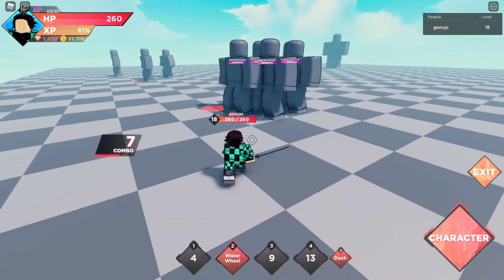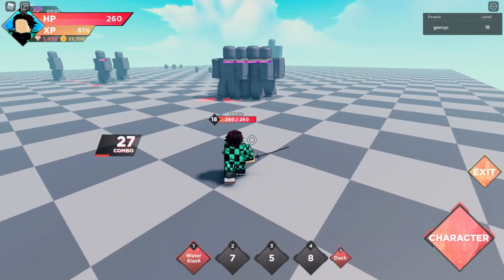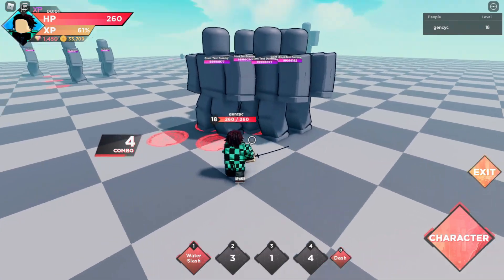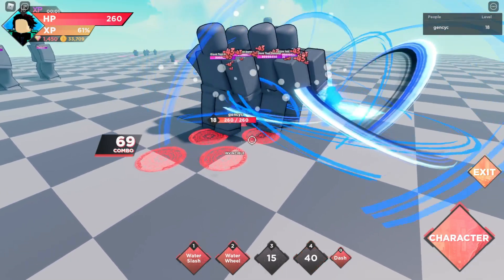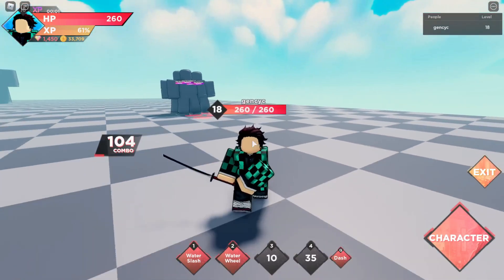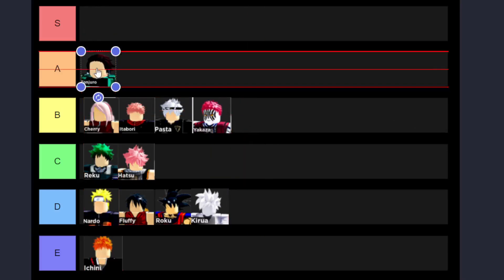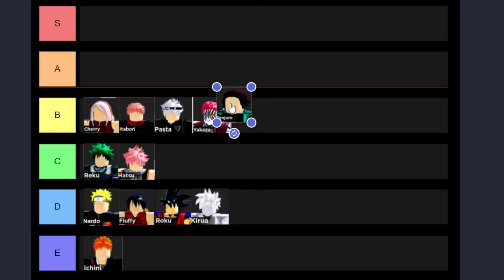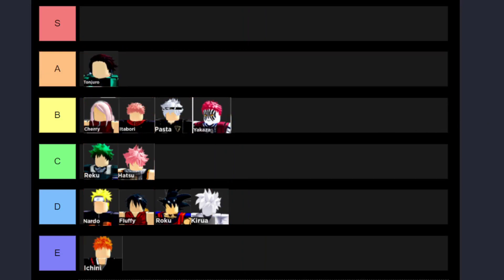The next one is Tanjiro. I like his skills — he's holding a sword and the sound is almost the same as Pasta's. His second skill creates a whirlwind of water, and all of his skills are area damage doing pretty high damage compared to characters we've tested. His fourth skill is almost like Roku's, where your character deals rapid slashing attacks while you can dodge the enemy's attack at the same time. For Tanjiro, I'll put him at A because he's better than whoever is ranked at B.